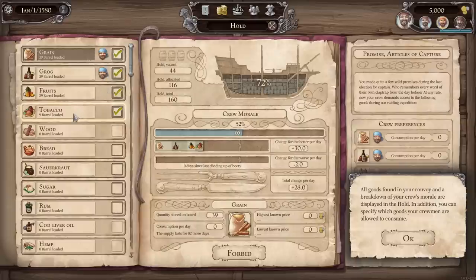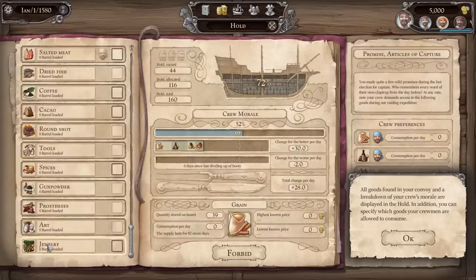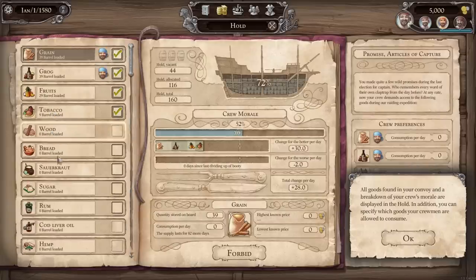Here's also where you see what our crew wants to consume at the moment. If you unlock those goods for consumption, that increases morale. We actually have 72% of our hold full of stuff — you can see all the barrels. We have tobacco, fruits, grog, and grain on board. These are things we can buy and sell as a merchant ship, but more than likely we're going to make more money stealing things like coffee, cloth, and sauerkraut, then transporting that to a better port or just using it ourselves.